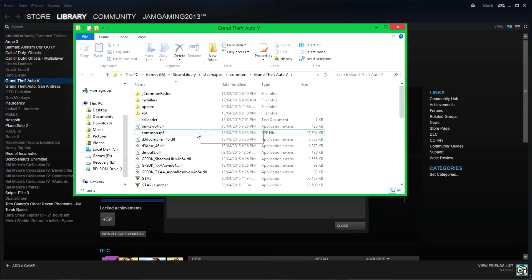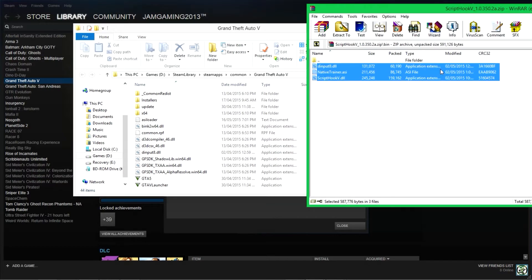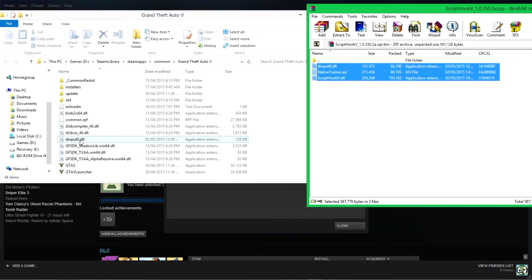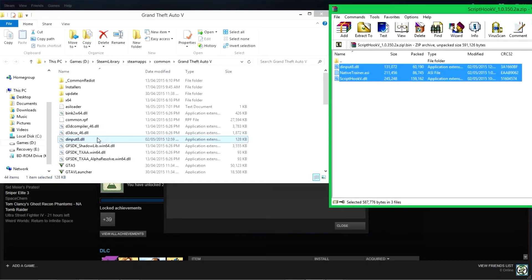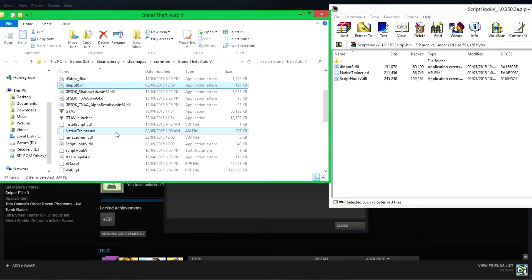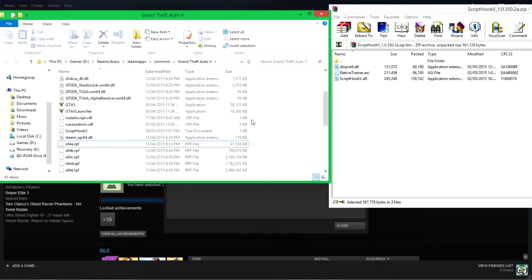Very important guys — very, very important: you cannot play online with these mods installed. Before you go online, you need to find the files and delete them. Basically you need to find these three files — Script Hook and the others — and delete them. Remember all the files you added. If you try to play online with these mods, the game won't load, so find the files you copied into the folder and delete them.